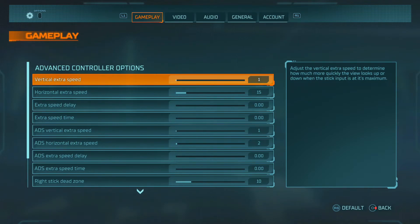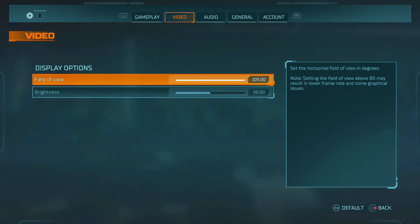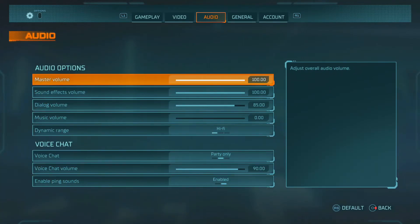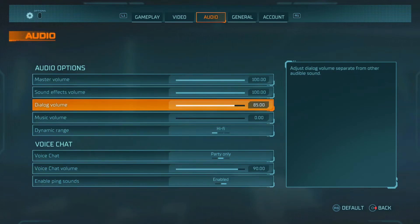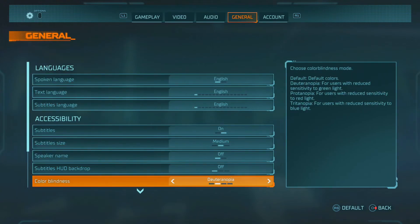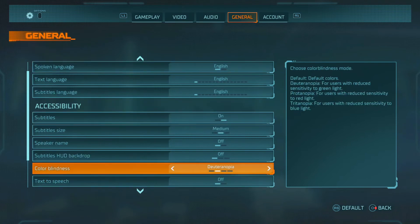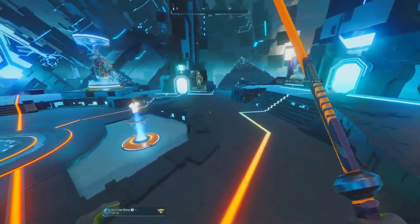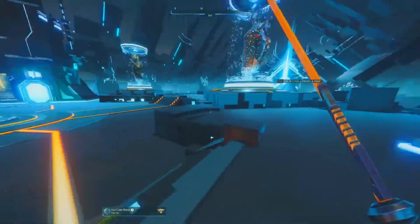FOV is at 105, brightness at 50. For audio settings, the general language is English. Color blindness I have set to a custom option — I just like to have it that way.